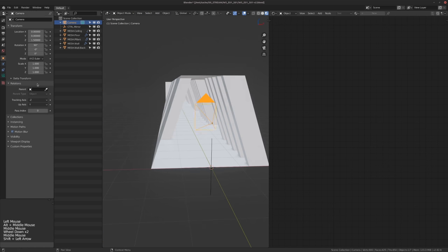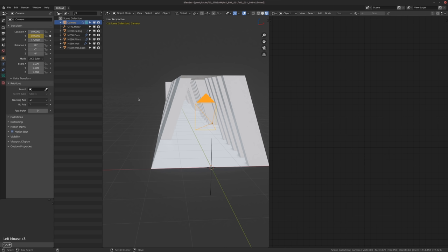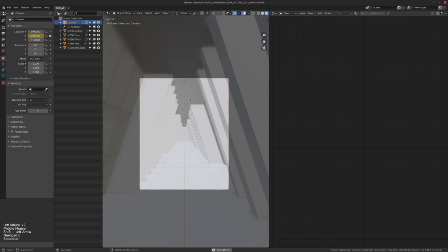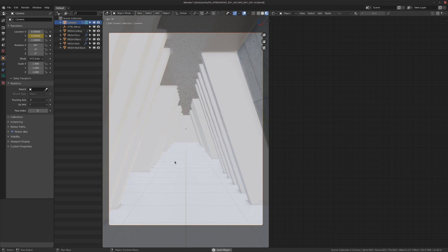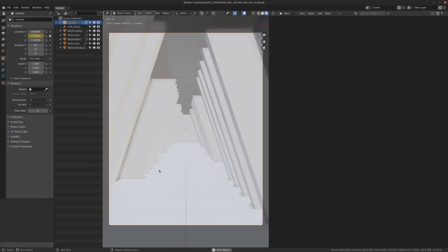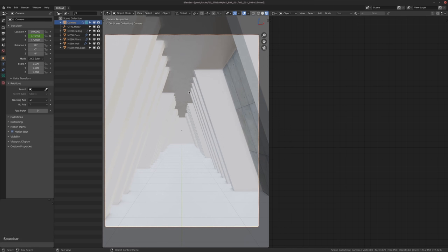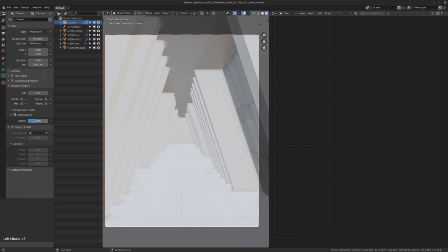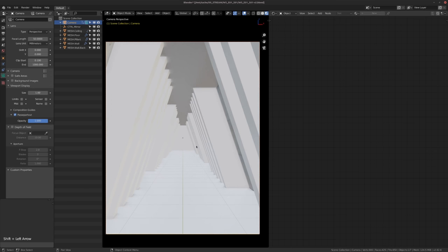Let's have some fun and animate this camera so we can fly through it a little bit. Let's animate it on the Y-axis - maybe four meters is fine, so we have a little bit of slow movement. You'll see the wall coming into view every single time, but because of the way we've set up the pillars we don't have any issues with seeing the world outside. I'm going to set up the passepartout here so we can focus on whatever's in the camera view.